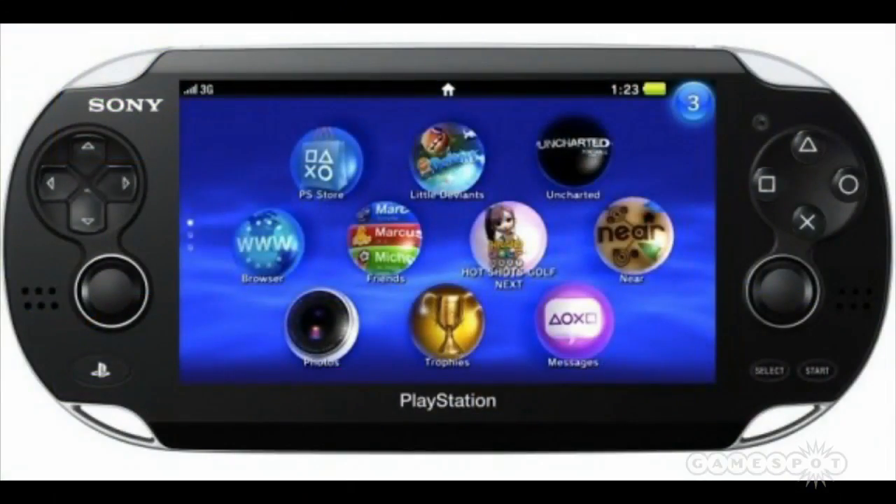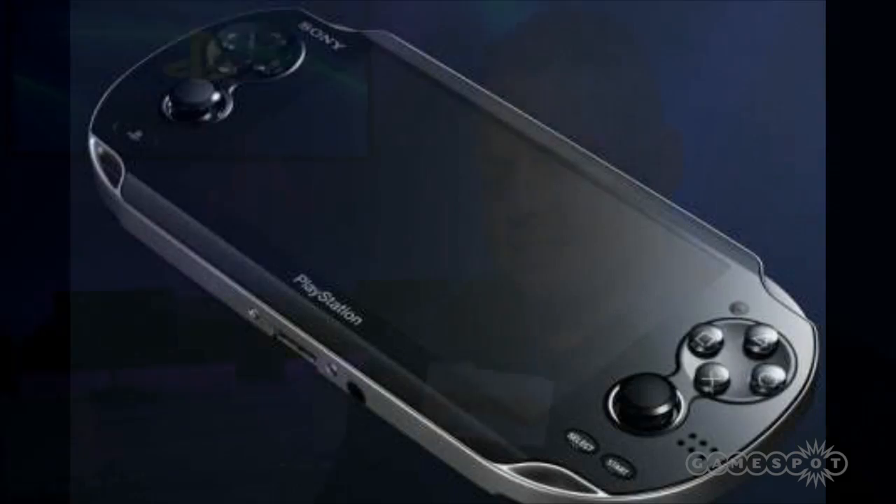The NGP is taking the best of the HD version and the portable version and adding in new features for the NGP — the Delta features. Essentially, we can use the back touchscreen, front touchscreen, and the gyroscope to do different things in the game, like fire weapons, change your perspective, things like that.